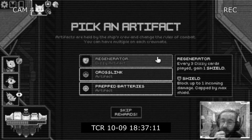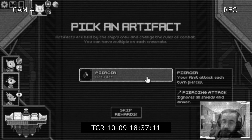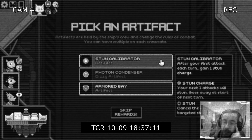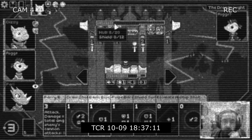Let's try buckshot regenerator - every three dizzy cards played we get a shield, and we also get a temporary shield piercer. Our first attack each turn pierces, basically we ignore their shields and ignore their armor. After our first attack we get a stun - it's Emo Rigs, there it is.